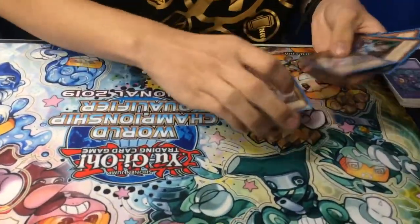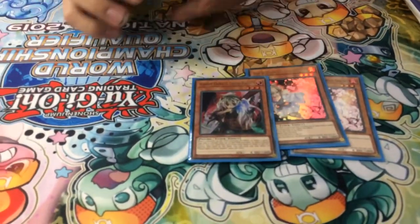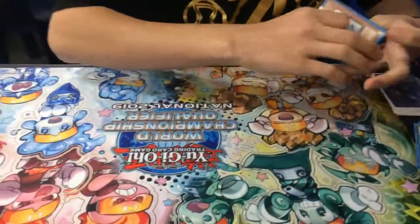Next, you have your hand traps: two Ash Blossom, one Ghost Ogre, just to get rid of something. Two Effect Veiler, just because — it's hand traps.